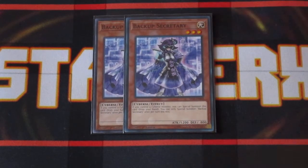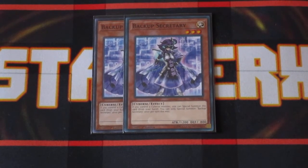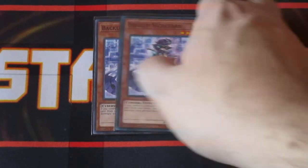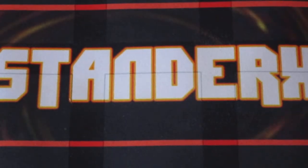Starting with the monsters, we'll start off with two copies of Backup Secretary. Backup Secretary is a very awesome card in this deck. Primarily, as long as you control another Cyber's monster, you can special summon her from your hand. More bodies on the field means more plays can open up for you in the long run. You can only summon one Backup Secretary per turn, but one is all you need a lot of the time.